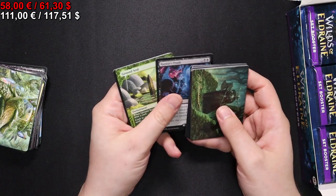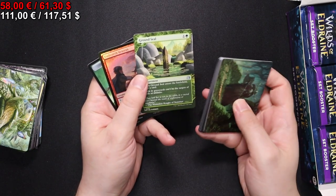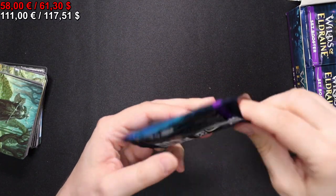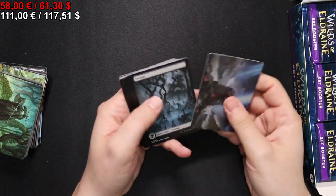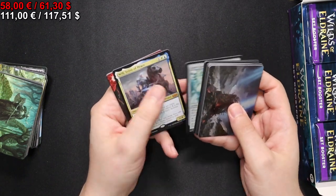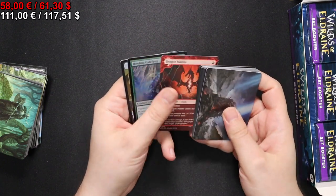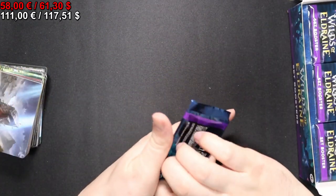Here we have a Rankle's Prank, Ground Seal for our enchanted slot, and a Jelly Food token. I would of course like Agatha and Her Cauldron, but those are mythic. We have a Will, Scion of Peace, Dragon Mantle, and a Howling Mine thing.